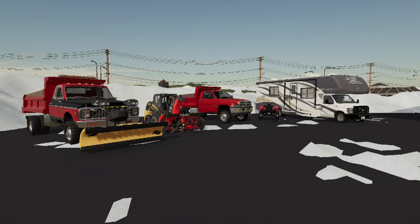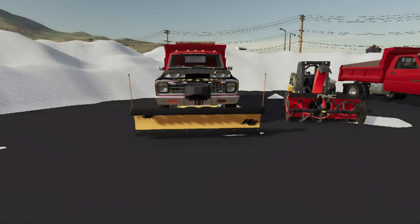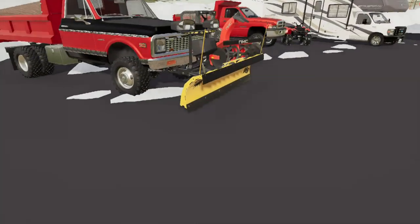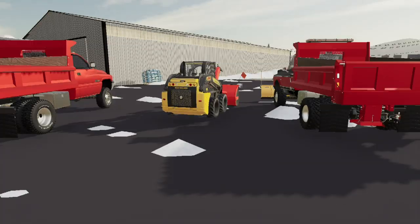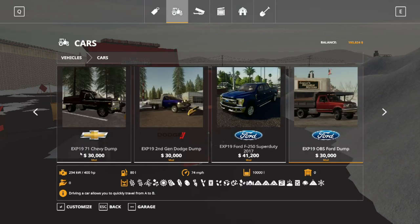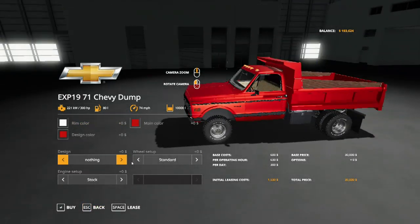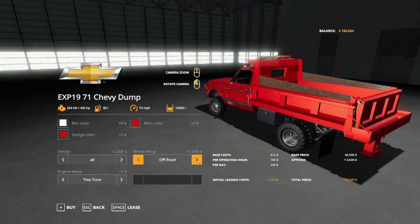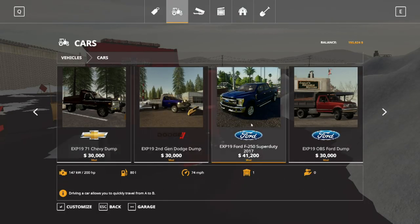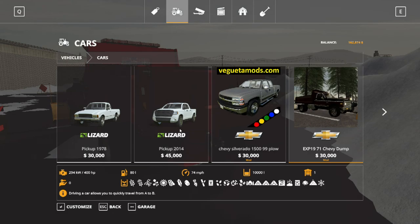Welcome back to another mod spotlight. Today we've got some snow plowing mods and some leaked mods that the community can still enjoy. We have the Dodge second gen, the Chevy, and the Fisher plow from Expandables I'm Modding — very nice — plus a dump truck with a salt spreader. Nice little one-ton trucks. In the store we have the '71 and a second gen, so you can put your plow equipment on, light bar, tow tune, off-road tires, and standard options.